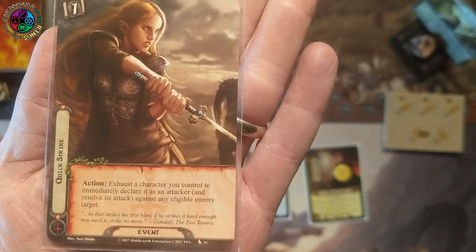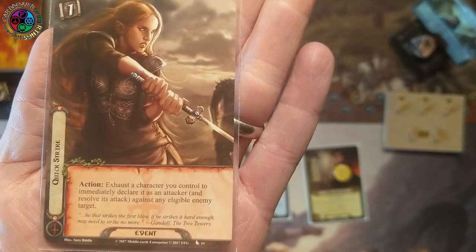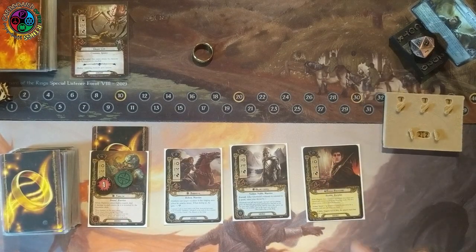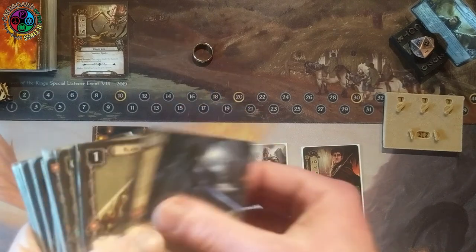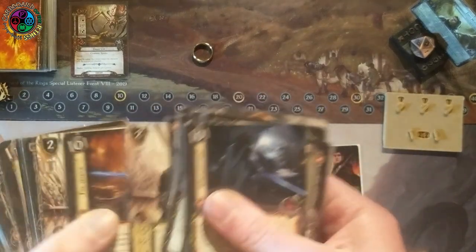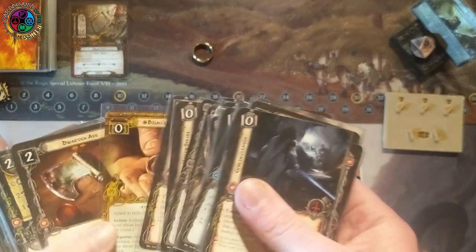I draw Quick Strike, which lets you declare an attack against an eligible enemy. Since Dune here is allowed to attack enemies in the staging area, they are eligible enemies for him, and it is not a combat action. My characters have their resources — let's spend a Baggins resource to search my deck for a treasure card. I need my precious Ring. Got it.